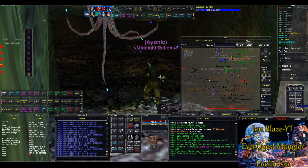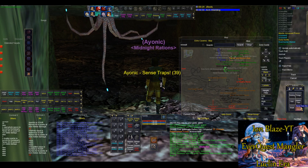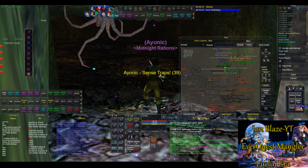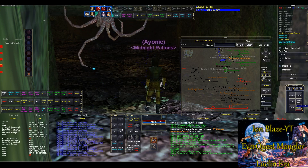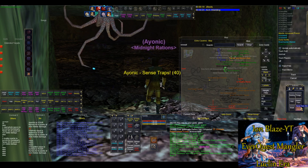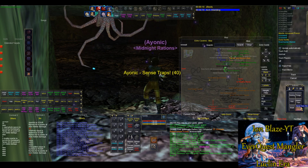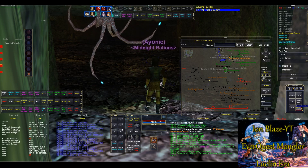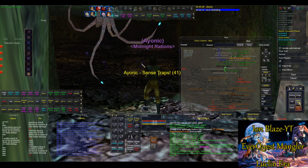The reason you want to level up Sense Traps — I can't 100% confirm this — but there are some traps in SSra that are invisible, and I believe the only way to uncover them is to use Sense Traps. If your skill is low, you're going to be sitting there clicking the button every eight seconds, and it takes way too long to un-invisibilize the trap so you can actually disarm it.